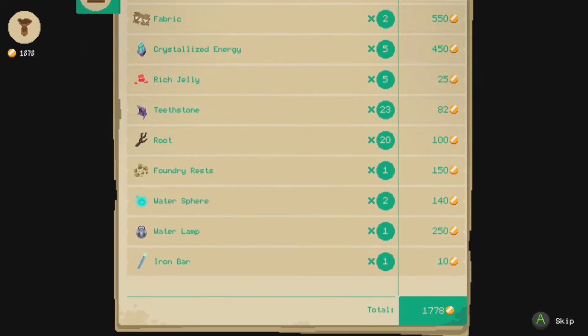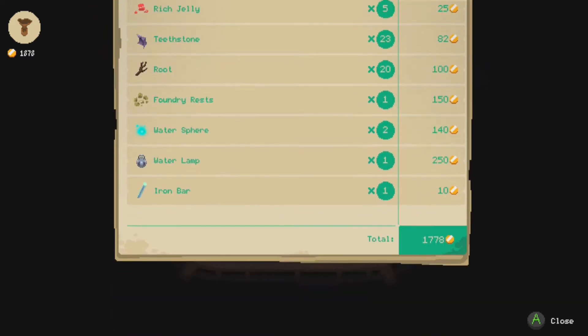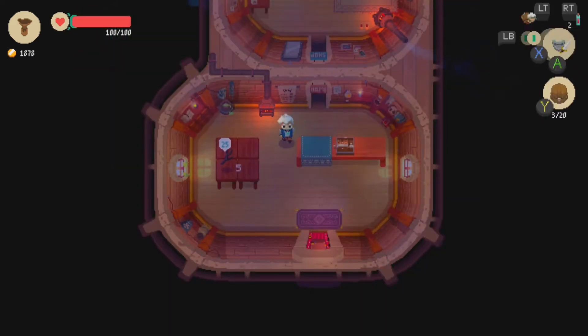We had a good day of business. Except I did get robbed from the water spheres. It's my first day on the job. What can you expect? I was gonna make some blunders here and there. I like that, though, because then you start to learn what the correct value for stuff is. Like, I know 10 for the iron bar is too low. 70 for a water sphere is too low. The foundry rests — 150 seemed to be a price that they were happy with. Not bad. Hooray!